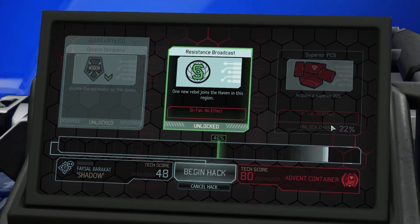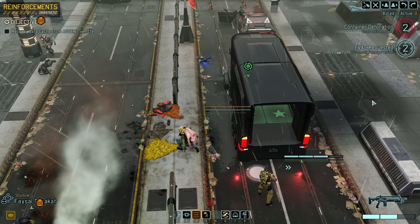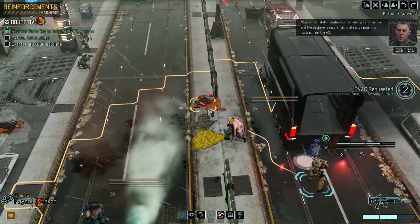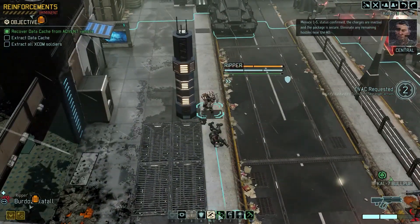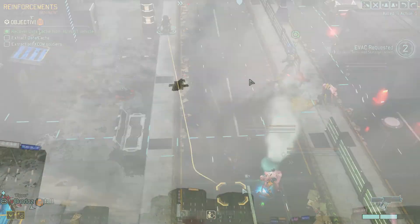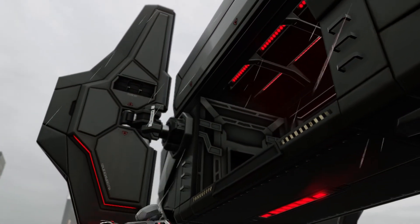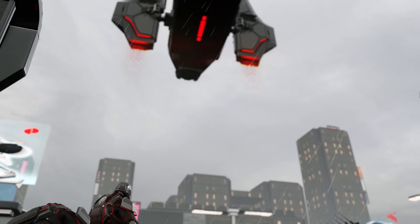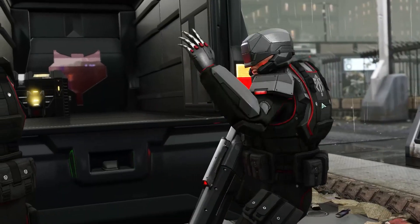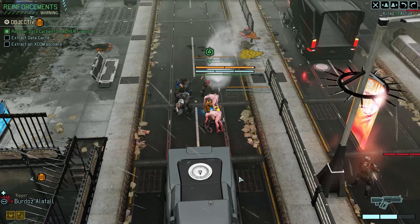We can grab that one and we're pretty much done - I'm just going to clean up shop here and we're going to be on our way. Reinforcements are coming in, but it doesn't matter because we are out this turn. Unfortunately we weren't able to grab one of the corpses, but that's okay - I think I'm being greedy enough taking a couple of sectoids. It's just two troopers right outside the van. There's our evac - everyone's already in it. Let's go.